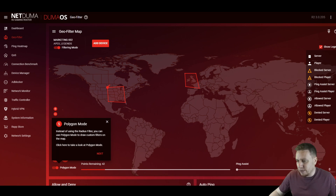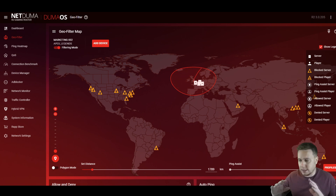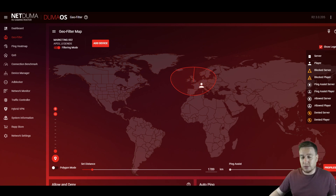We know now that our filters are set up, whether it's standard or via Polygon Mode. If we load up a game of Apex Legends here, we can see all of the servers outside of our filter radius being blocked — they are being blocked. And then we get confirmation that we have connected to a low ping local server. So we now know that our Geofilter is set up to a basic level and we can get back to our gameplay, hopefully with a really nice, smooth, low ping connection.